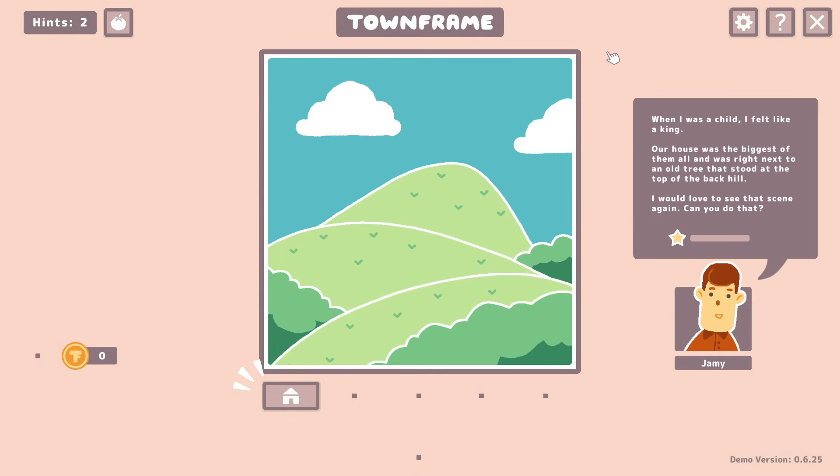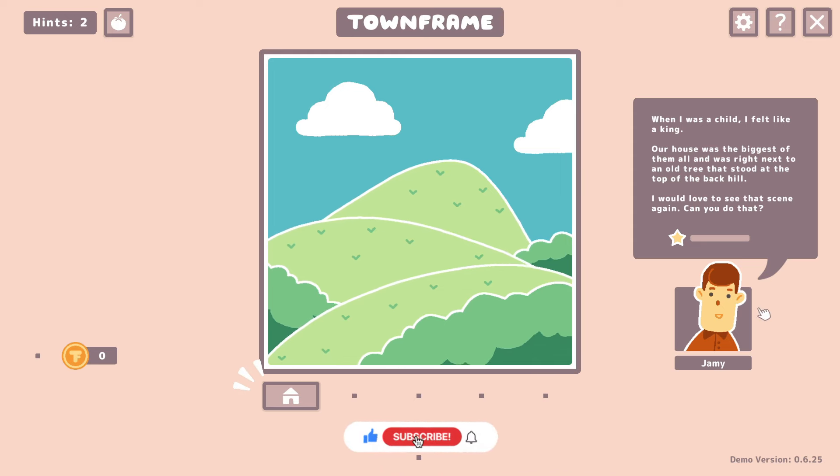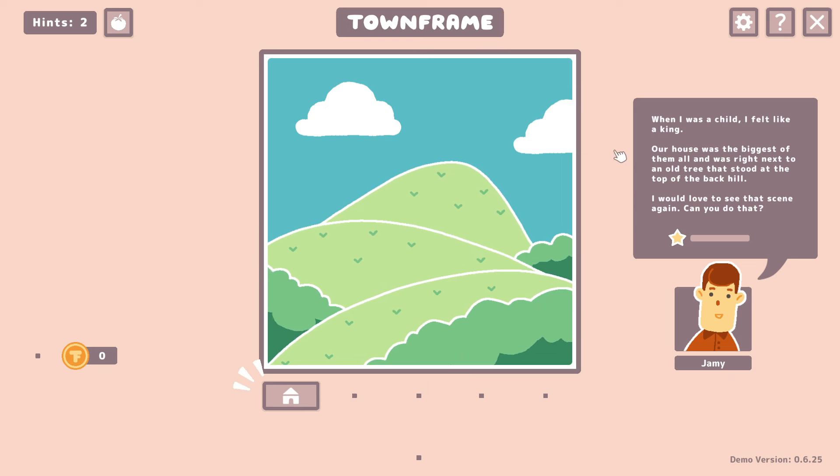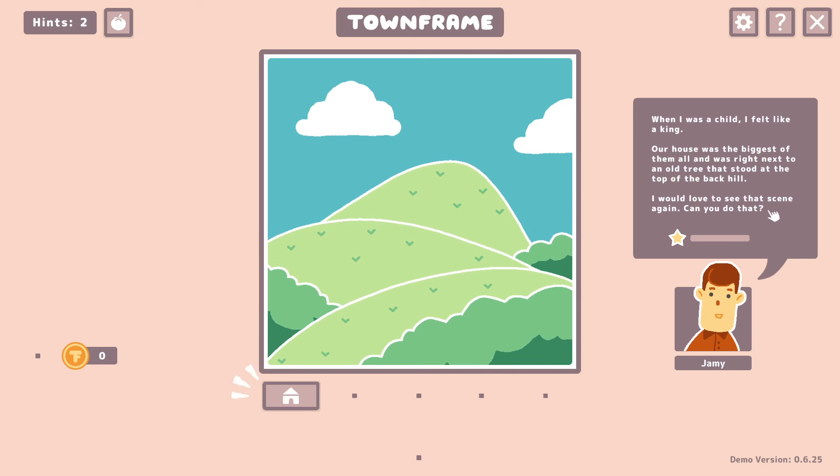Alright, here's our first. We got a little bit of a hill situation. Looks like we can have up to two hints. Jamie is saying: when I was a child, I felt like a king. Our house was the biggest of them all and was right next to an old tree that stood at the top of the back hill. I would love to see that scene again.